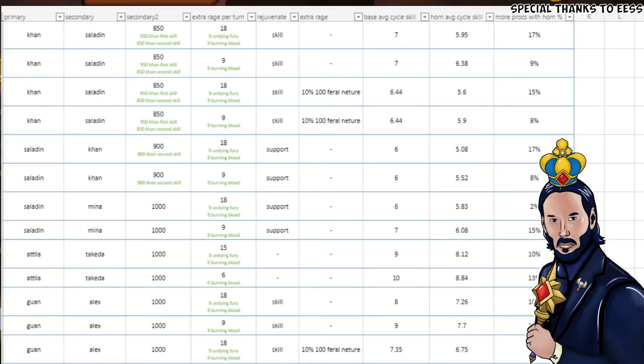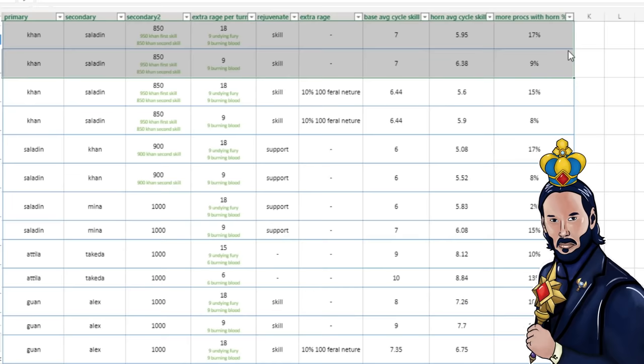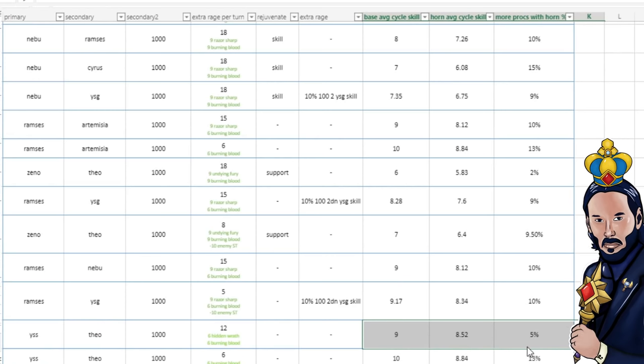Plus the talent effects and eventually the skill effects. I have a chart that S from our analysis team wrote based on the rage tool he built on Python. He considers different commander pairings, talents and skill effects, and from that he knows the average skill cycle. His tool simulates a million-turn battle to see the effective improvement on the skill cycle. For example, the Horn is great for Khan and Saladin with a 17% skill cycle improvement, and much less compelling for YSS and Theodora at barely 5%.